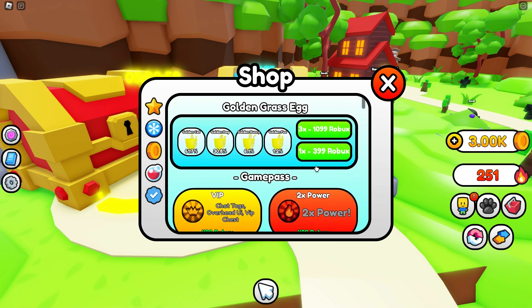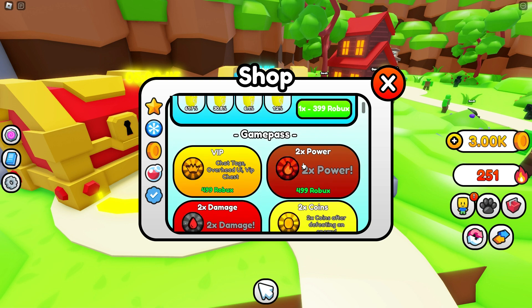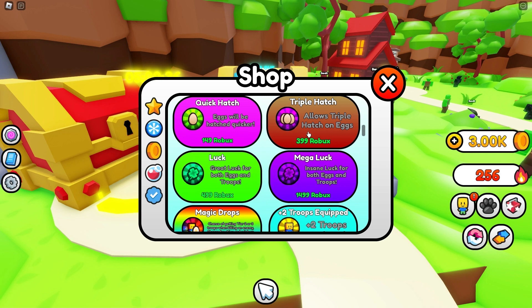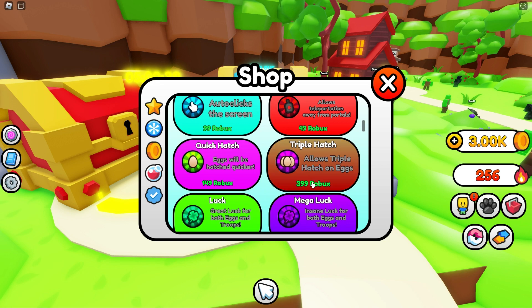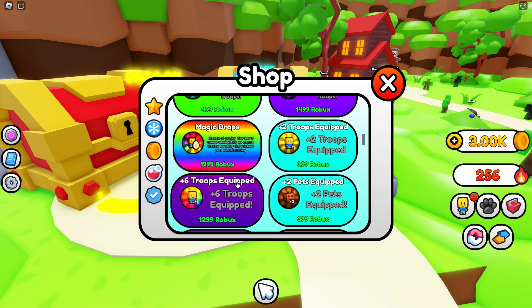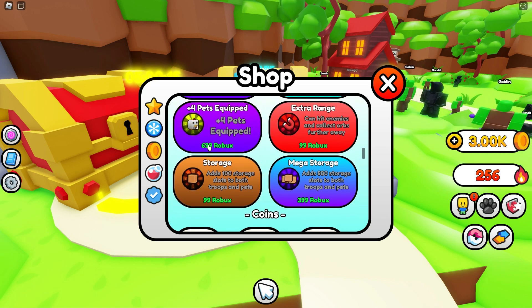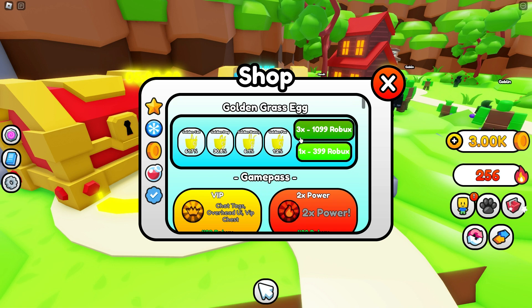I see these are the game passes and I do have a thousand Robux — I low-key can buy some of this stuff. But WOW VIP and 2x power at the same price? These prices are a little high. The fact that Triple Hatch costs less than a 2x coin is crazy. Magic drops are always expensive in every game. Plus two troops, plus six troops — they have a lot of game passes.